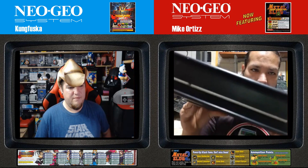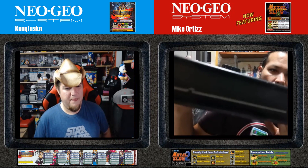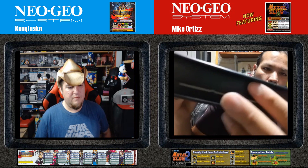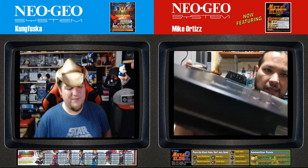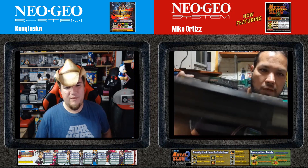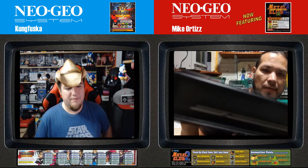Here we have the JAMMA input, as we've discussed in another program. JAMMA is a universal arcade standard. Here it's broken — what happens is the power connector is broken, and we'll find out more with video later. We'll talk about the JAMMA wiring and the fan.